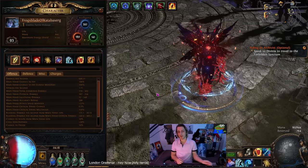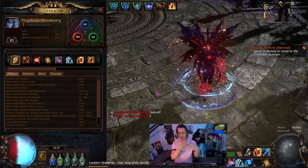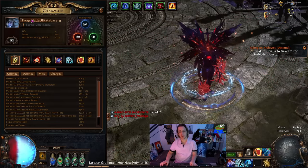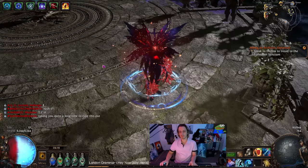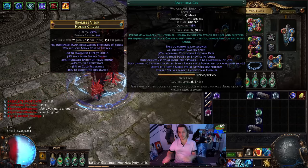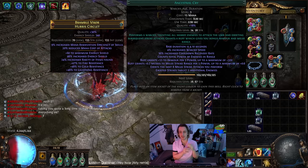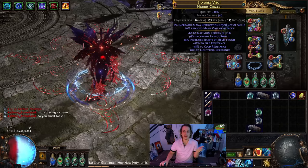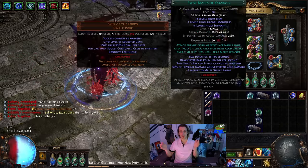So let me go ahead and show you what it's taken to get this character this far. Currently level 93 Frostblades of Catabasis occultist, 6.2k ES. We've got a Warcry going off constantly — that is currently Ancestral Cry, so that just gives us extra attacks sometimes. It's fairly reliable. It's not super important if you just get some extra attacks somewhere like the gloves. You don't have to have this going off, but it does make things a bit smoother. We are based around Frostblades of Catabasis.